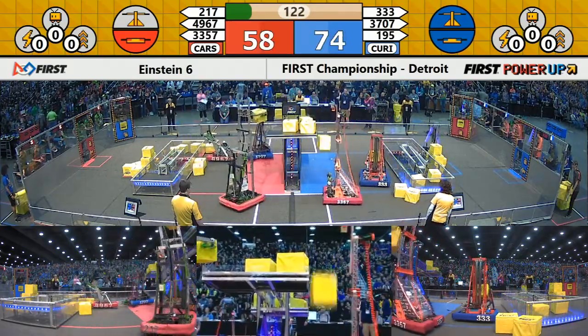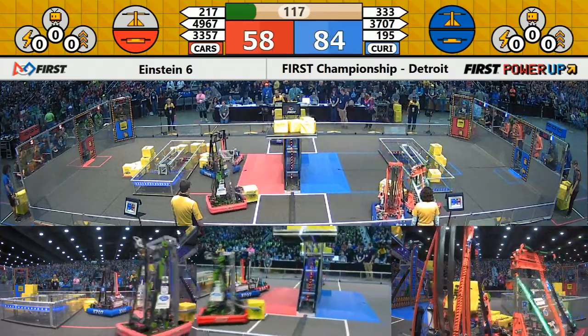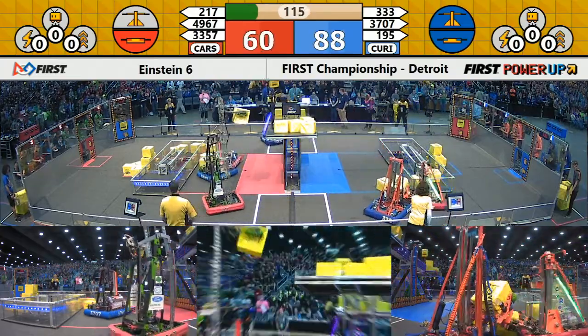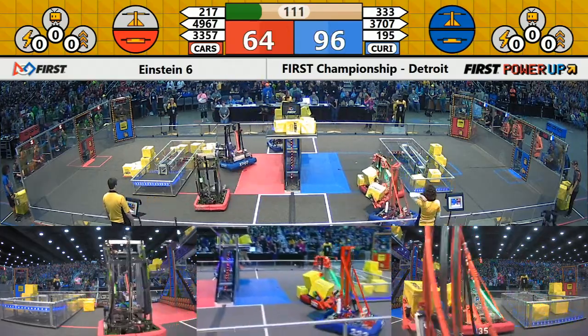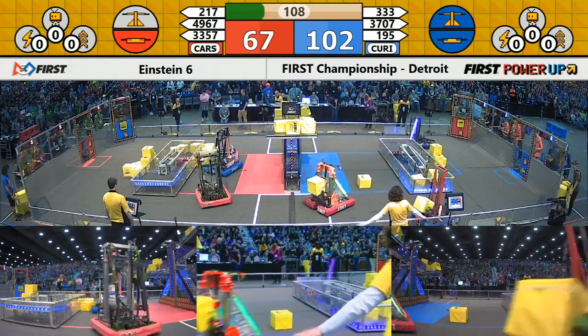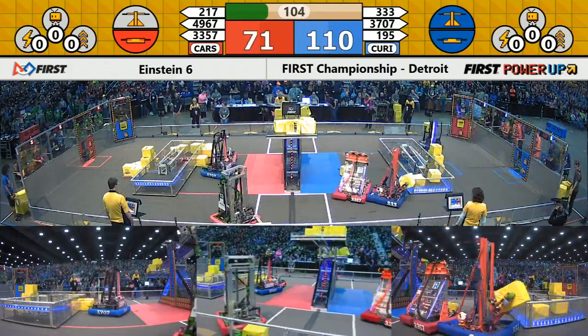They currently outscore your Red Alliance 2 to 1, but the Red Alliance, they know they have their work cut out for them. They're working hard. It looks like all of those robots toward the center of our field. Thunder Chickens in red bumpers adding some Power Cubes — they were commanding the scale over on Carson. Let's see if they can switch it up for your Red Alliance.